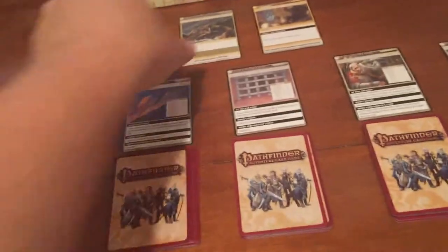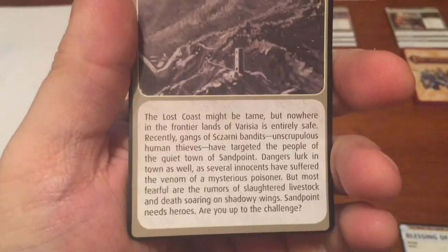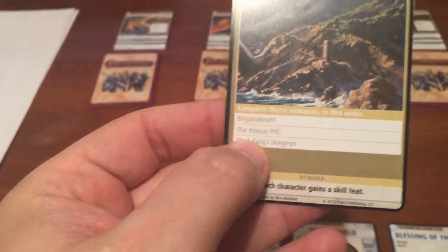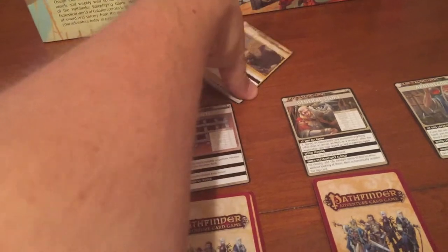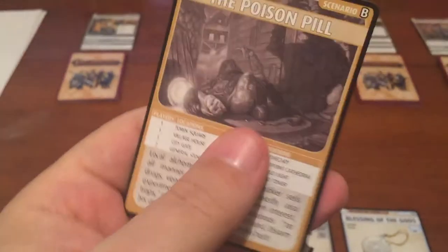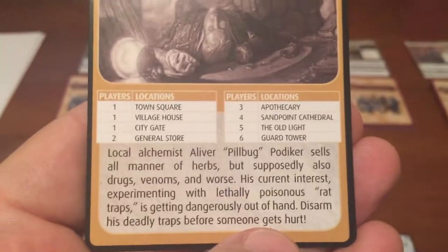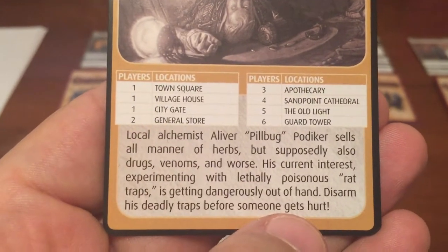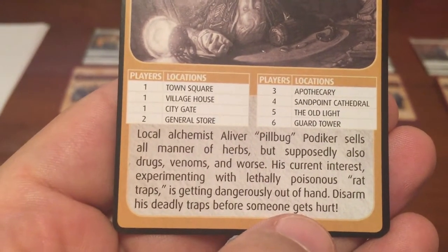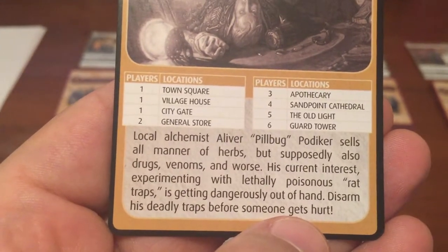So the next scenario in the Pearls of the Lost Coast — if we remember, it mentioned a mysterious poisoner. And this next one is called the Poison Pill. Local alchemist, Elver Pillbug Podaker, sells all manners of herbs, but supposedly also drugs, venoms, and worse. His current interest, experimenting with lethally poisonous rat traps, is getting dangerously out of hand.